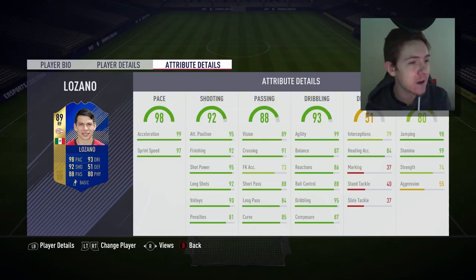He should be incredibly quick off the mark. In the shooting column: 92 finishing, 95 positioning — that is fantastic — 95 shot power, so cross-goal shots are definitely going to be an option. He's also got 91 crossing, so if we can't get a shot away we could whip in a pretty good ball. 85 curve is decent and 87 composure is pretty good for a winger.